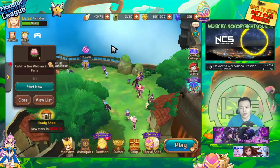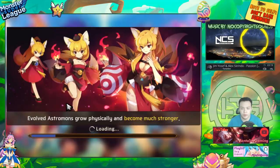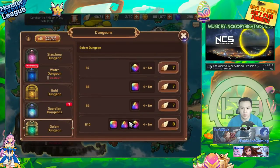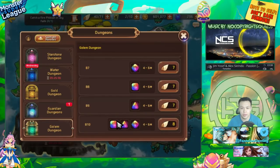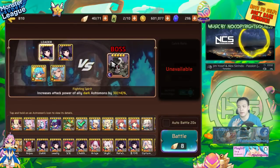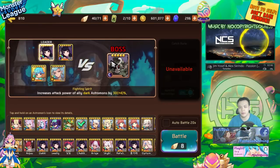A lot of people ask: should I be farming B7, B8, B9, or B10? It is actually technically more energy efficient to farm B10, mainly because the gems in B10 actually have more substats on average, and also about a 2% higher drop chance for six-star gems. So if you're farming for gems, B10 is definitely the best way to go — if you're at the level where you're able to farm B10.